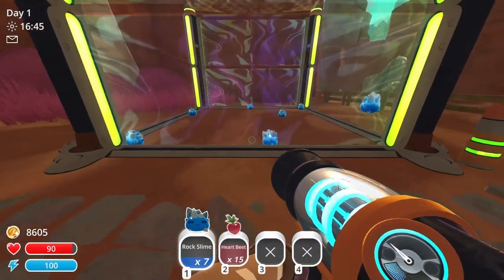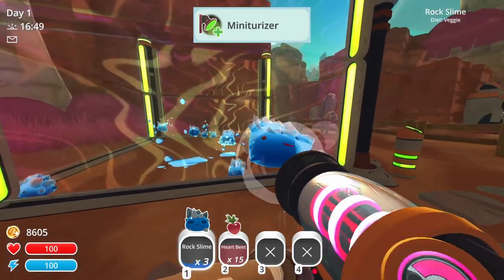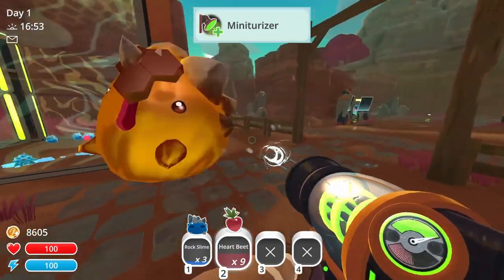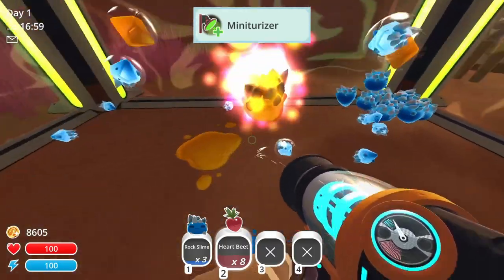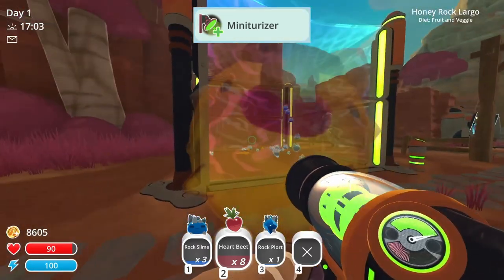First, let's look at my favorite new upgrade, the Miniaturizer. This costs 1,500 new bucks and shrinks everything inside the corral. By having smaller slimes, toys, and food, you'll be able to ranch many more slimes at once and really make the most of the other upgrades from the mod. Once something is removed from the corral, it will return back to its normal size.